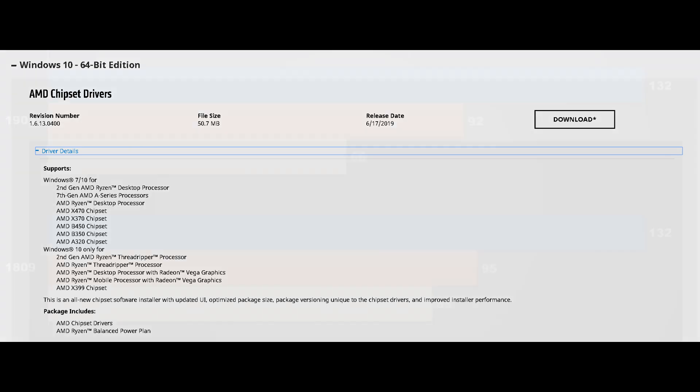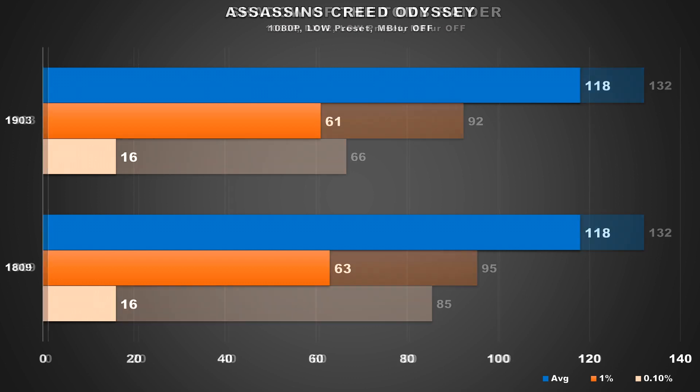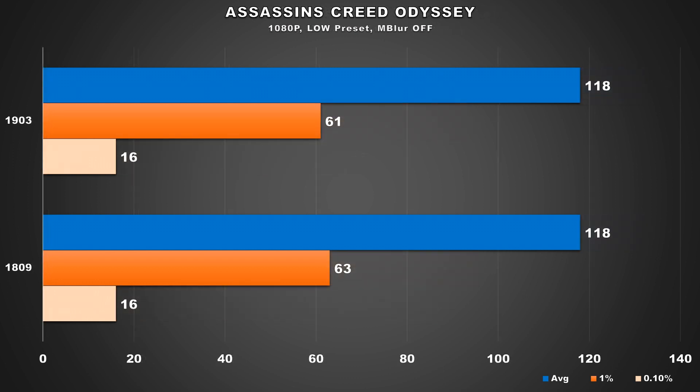Now that we've gone through the system specs, let's jump into the benchmarks. Starting with gaming, first up is Shadow of the Tomb Raider. I tested at 1080p with a low preset so as to not incur a GPU bottleneck, and if DX12 was available then that's what I used. As you can see, there's pretty much no difference in regards to performance for the average and 1% frame time results, although we did see a dip in the 0.1% lows for the new 1903 update.